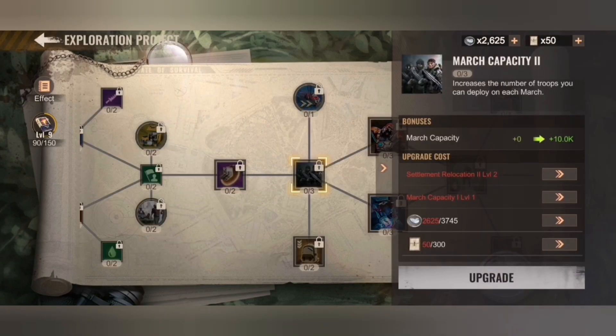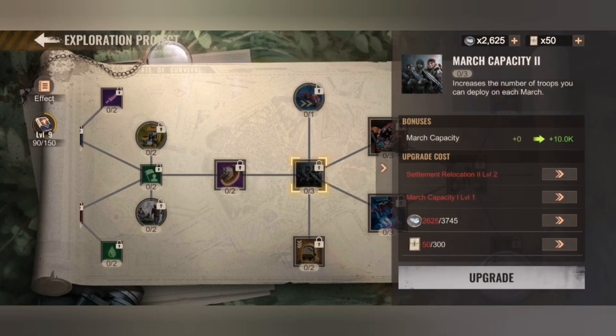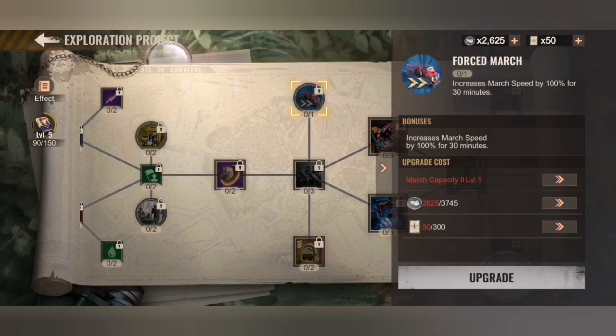Now we are on the part which is really relevant again for rally leads. This needs to be on level two to unlock March Capacity again. Now the question becomes: increase march speed 100% for 30 minutes — only interesting for edge content players as well as maybe for reinforcing.